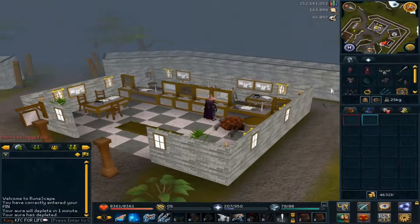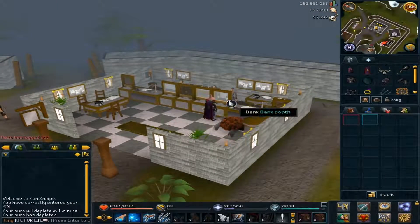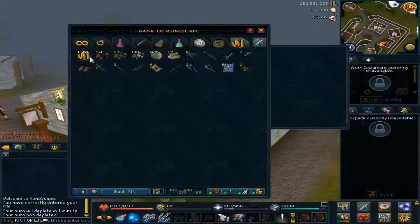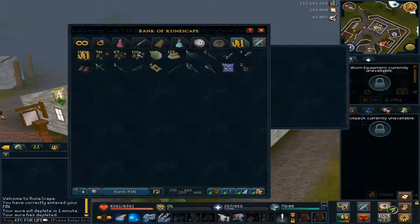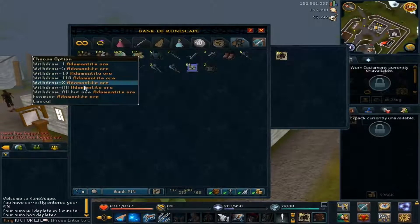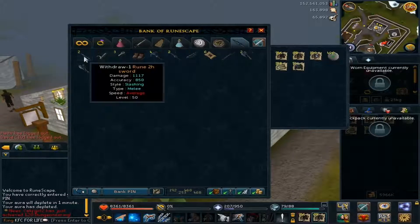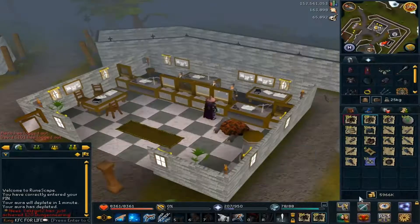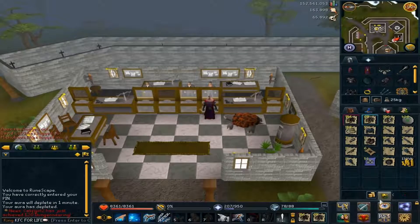After finally finishing 400 kill counts, I'm going to show you what I received. Disregard the cash right there — that's from my regular cash pouch. Here's the actual loot. I'll take this out of my inventory; the cash amount is 1,334 — I'll just have to remember that. Let me take everything out and get it all in the inventory.